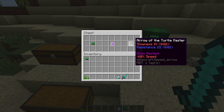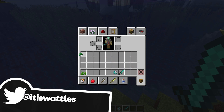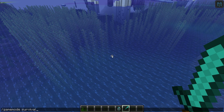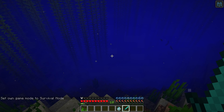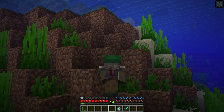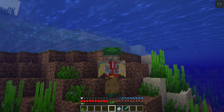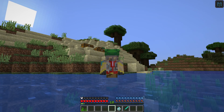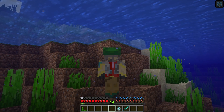You can also use a scute to make the Potion of the Turtle Master, and then you can put that effect on an arrow so you can shoot that effect at things. The turtle shell acts as a helmet. When you put it on you get 10 seconds of water breathing. If we switch over into survival so we can see our oxygen, we will not lose any air bubbles for 10 seconds. Once the 10 seconds passes we will start to lose air just like normal.